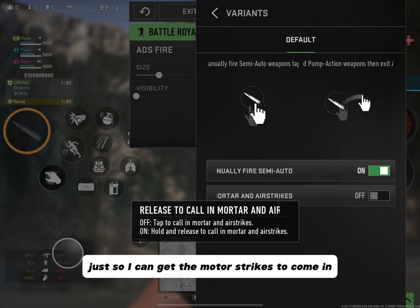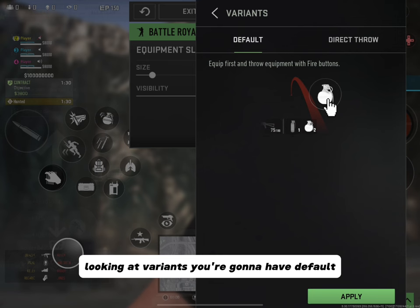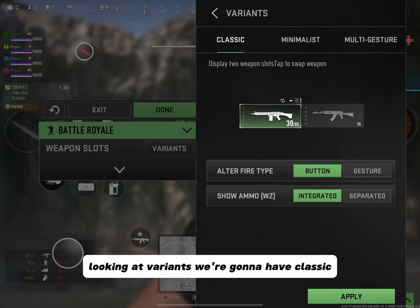Looking at the right side of the page, we have the Equipment Slots. In Variants: Default requires you to click your equipment, aim, and then press the firing button to throw — which in my opinion is too slow but more accurate. Directional Throw is simpler — just click the equipment and your operator throws it — but it's more difficult to aim precisely, so you have to make sure you're aiming at the right spot. Looking at Crouch, we can change stance from Merge to Split — for me it's Split because I can transition quicker and smoother.